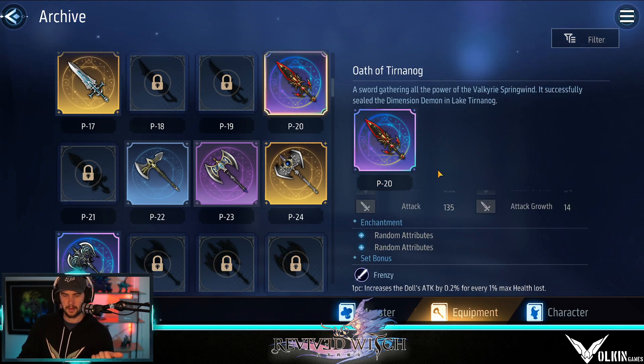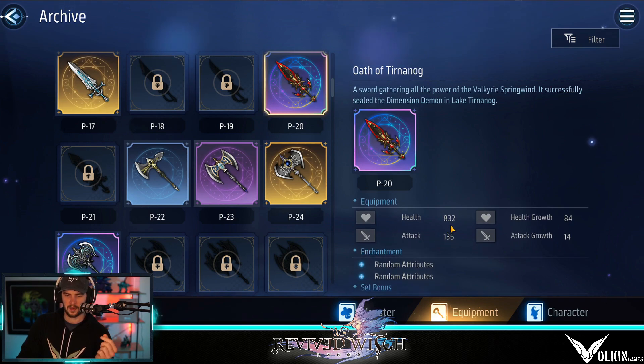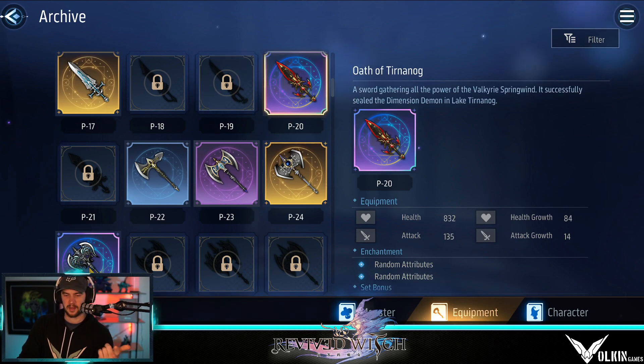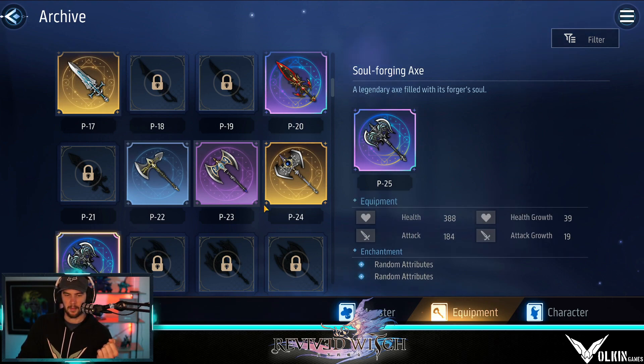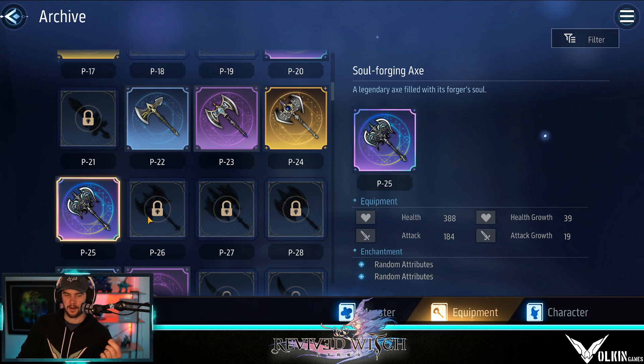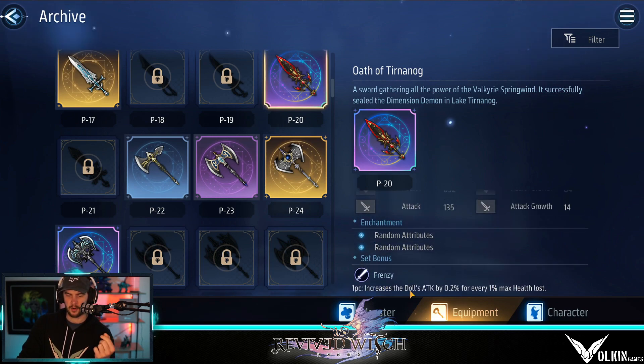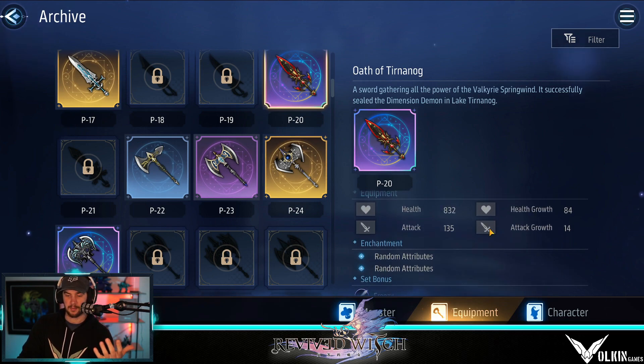For instance, the best one for me to look at is over here in destroyer. I've got this weapon — I think this is the health-based weapon, it's got 832 health and 135 attack. This other one is the attack-based weapon with higher attack than health. But this one is the dud that doesn't have a set bonus. So there's going to be another sword in here with this set bonus: increases doll's attack by 0.2% for every 1% max health lost. If this infinitely scales, this can be really good — I feel like this set bonus could be really strong for Ella especially as a tank, because you're going to keep losing health, keep getting attack, and keep going. I don't know whether this is cumulative — like if you heal up whether you lose it — I'd assume you don't, but I'll have to wait and see.